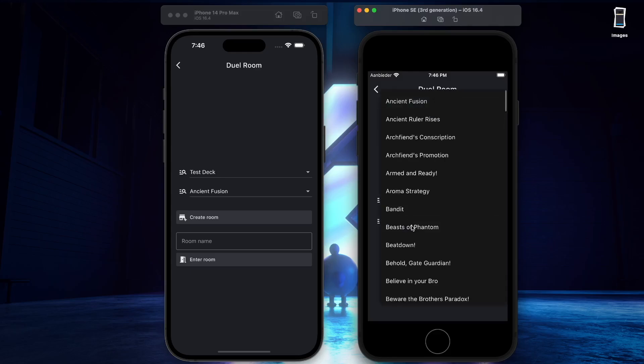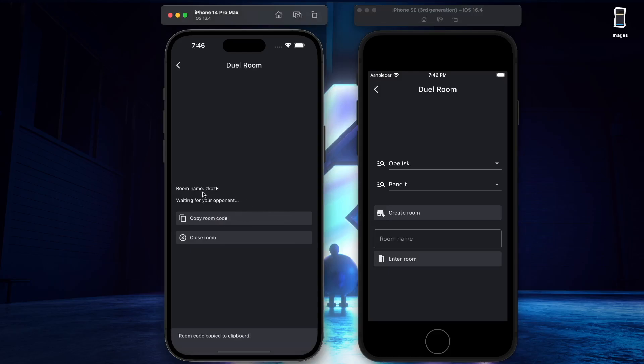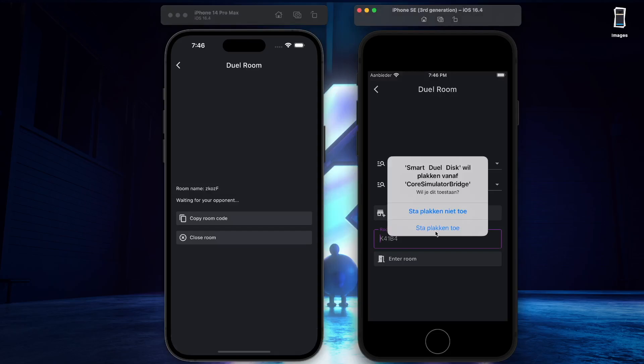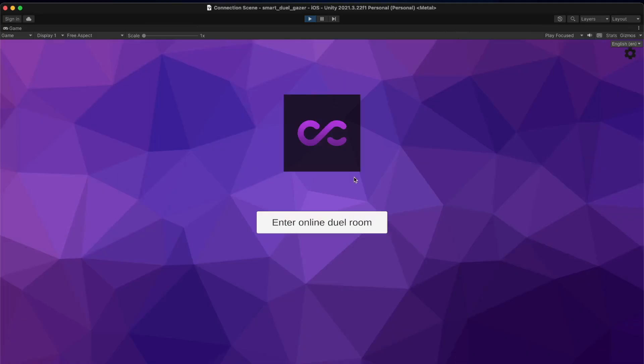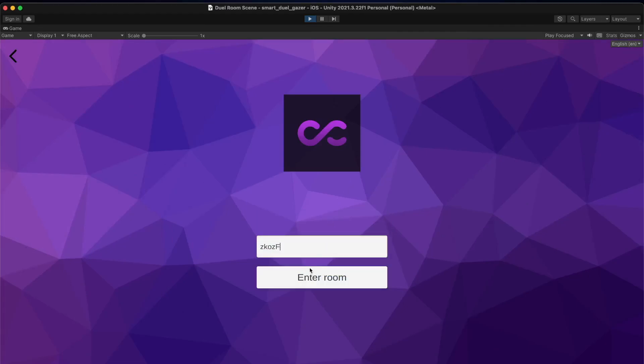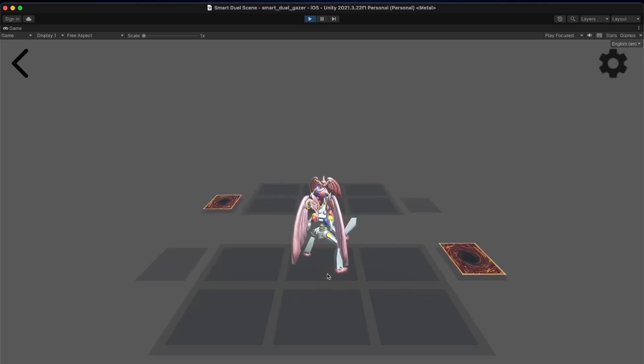Once you've created your deck, you can start dueling. All you need to do is create a room and share the room code with your opponent. As soon as your opponent joins the duel room, the duel will start — who goes first is randomly decided by the SmartDuel server. If you want to spectate the duel using the SmartDuel Gazer, just enter the room code you've used before and select who you want to spectate. The person who created the room will be first in the list. Once you're in the room, you can place down a virtual playmat on a real surface and spectate the duel.